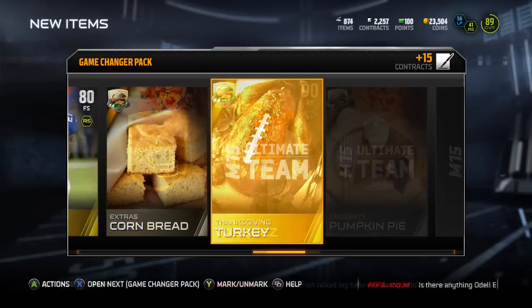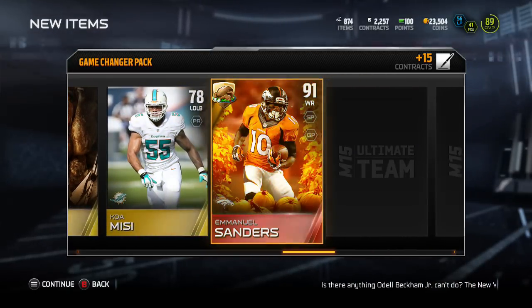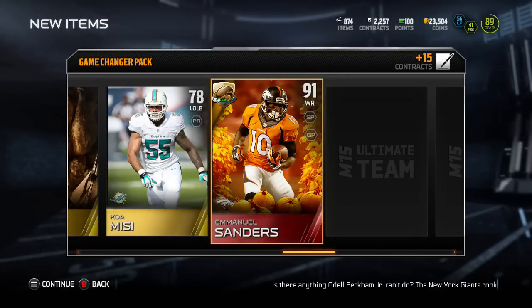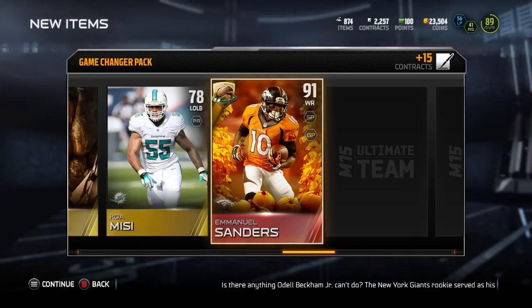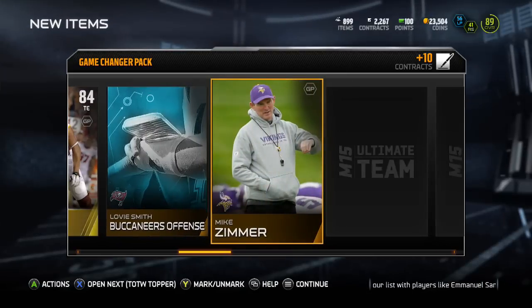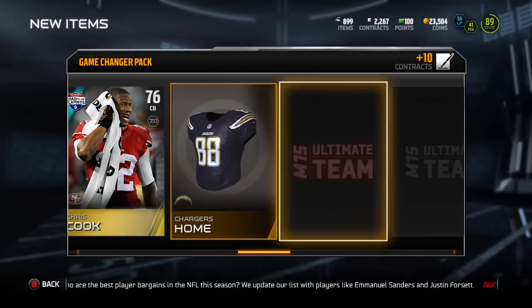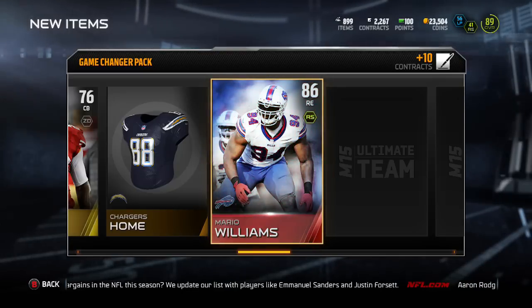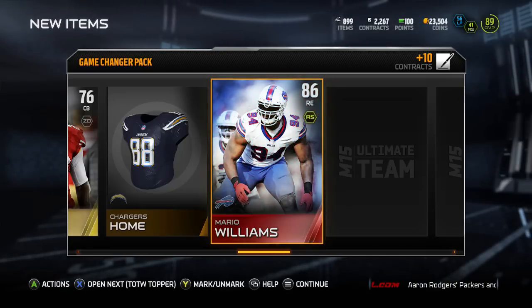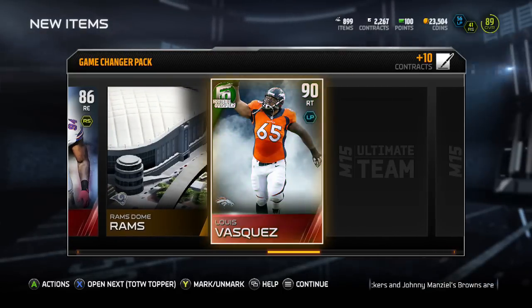We also got Casey Hayward, who is still in our team to this day — he is an absolute monster at cornerback. Football Outsiders outside of elites are kind of annoying; I wish they went into a set because they aren't worth much. And as you can see, third time we got Emmanuel Sanders. I'm not really complaining because he was one of the most expensive ones, but I don't understand how I packed him so many times that week.